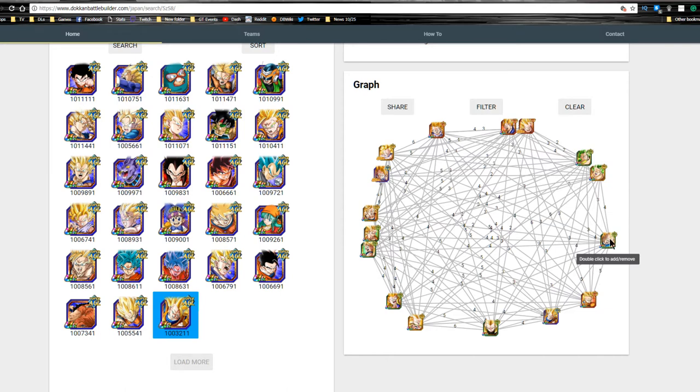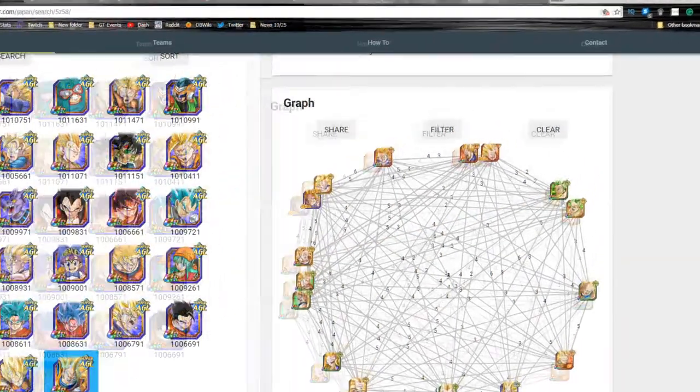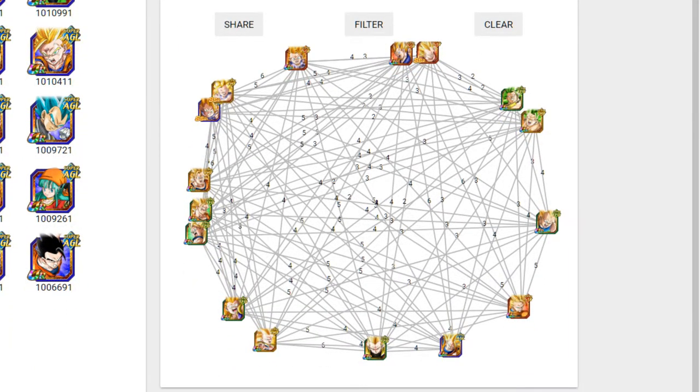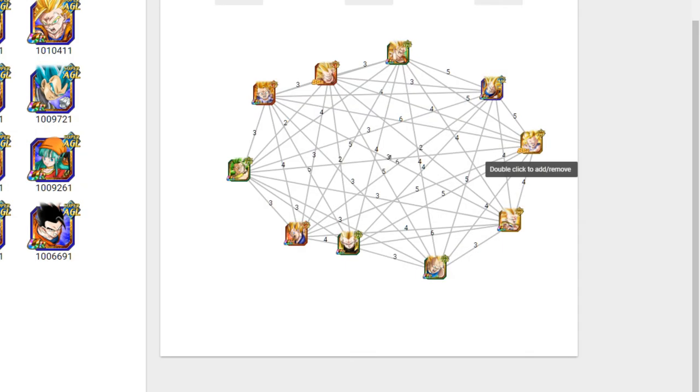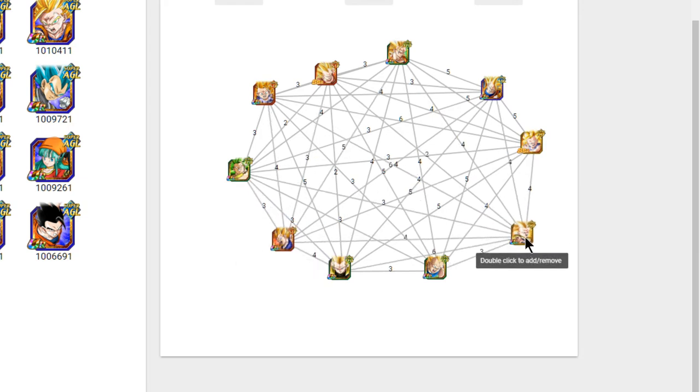I only brought out the TUR variant of each card, so that covers most of them except for Super Saiyan 3 GT Goku and Vegeta. These are all Super Saiyan 3s as you can see — they link across a spider web with a plethora of shared link skills. Let me zoom in so you can see more clearly. This is everything available once you narrow it down.